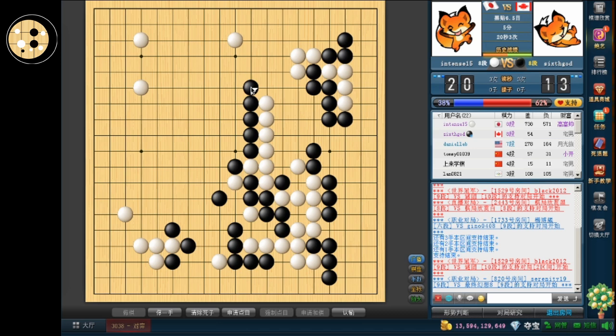I think I just keep extending. It's very awkward shape for him, because there's this weakness here that's still there. So he's going to have to spend another move. And he's pushing me right into his potential. He spends another move to protect, so this is actually looking really good.